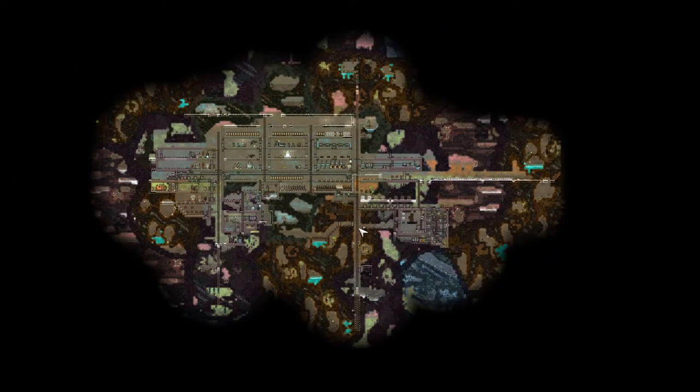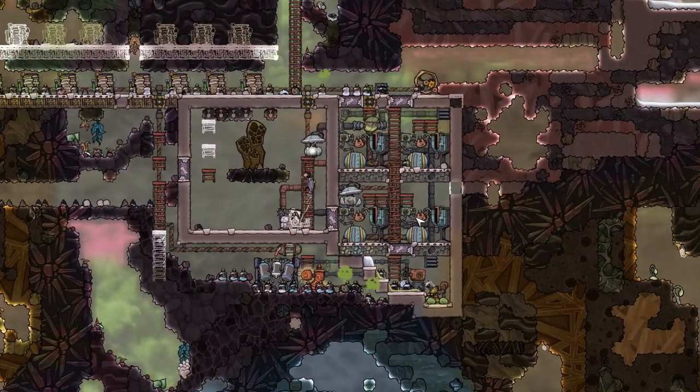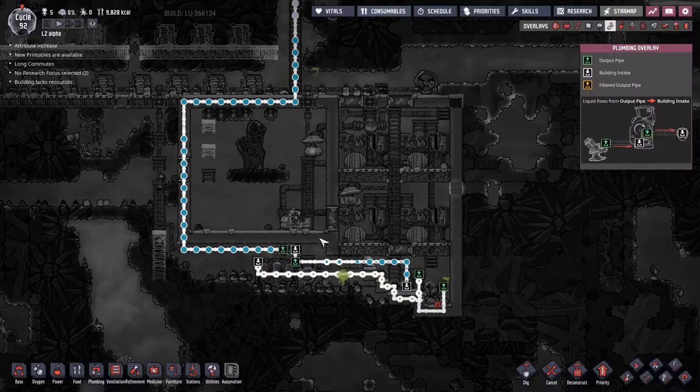Welcome back to Clay's Amazing Space Colony Simulator, where we've just got our hands on a natural gas power generator. The wonderful thing about it is it's actually providing us with a steady source of water, which is just absolutely amazing.